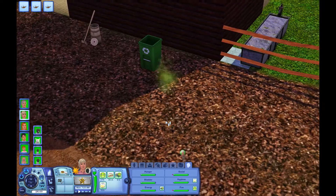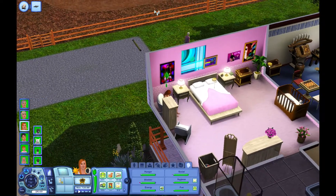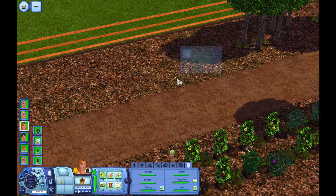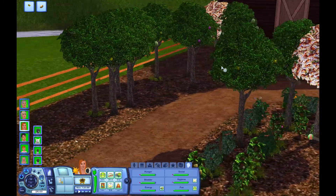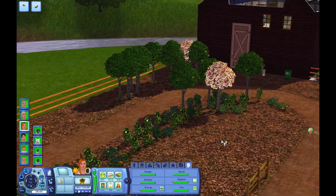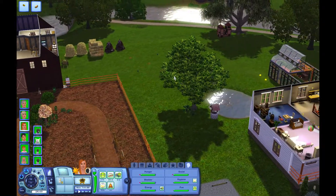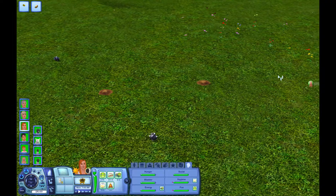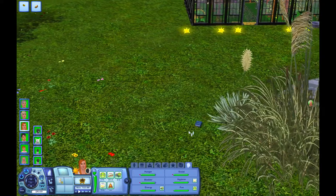We're going to get a few things done today. We're going to fertilize everything. Maybe you should come out and pick up some seeds — we could use the seeds. Helen is going to harvest all the crops. We have this great tractor now that can handle all that stuff pretty quickly.